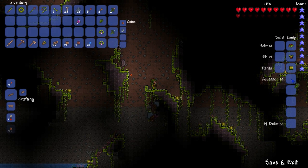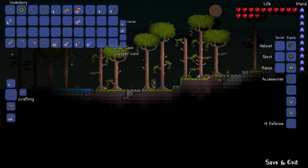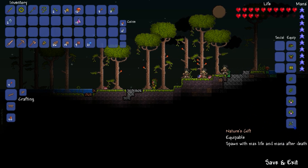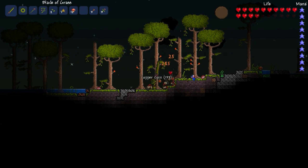The three accessories used are the feral claws, anklets of the wind, and the nature's gift. It's simply down to personal preference of the amount of each used. For me, I like a balance between movement speed and melee speed, so I use two anklets of the wind and two feral claws with the nature's gift.